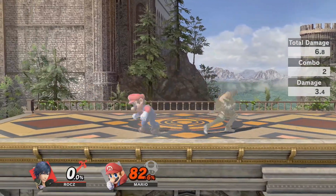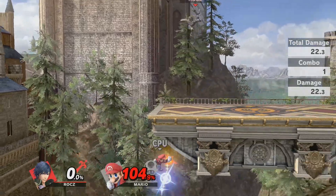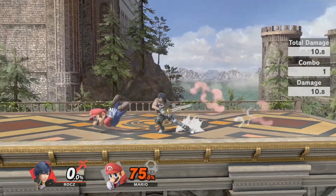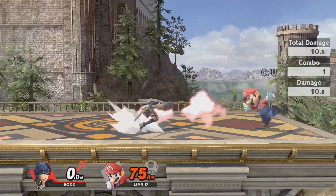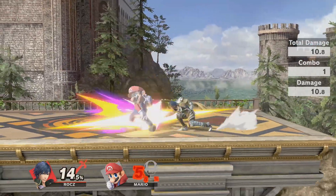...down tilt. Chrom's down tilt puts people in a tech situation — I want to say around 65 percent or a little bit more, depending on if you're fighting heavies. When they get put into that tech situation, if they don't tech or miss the tech...